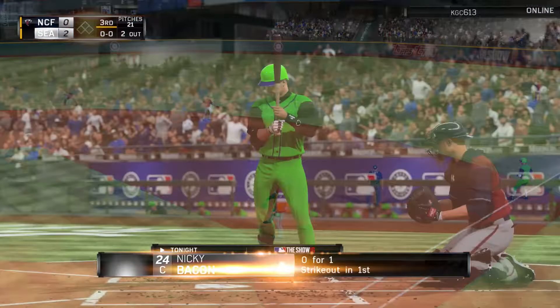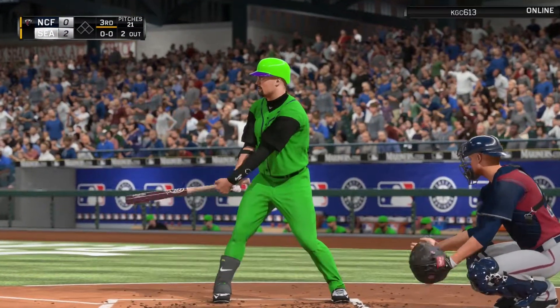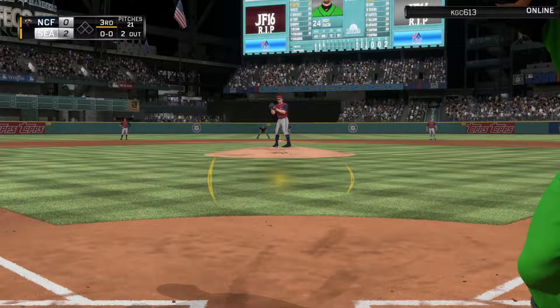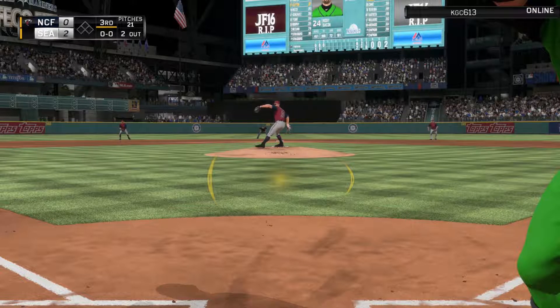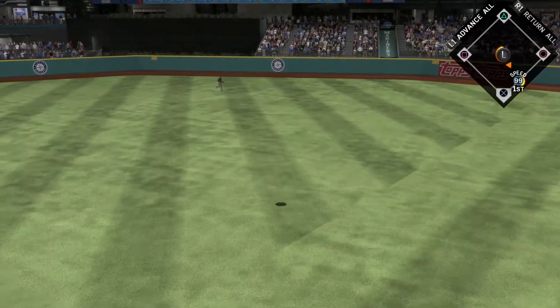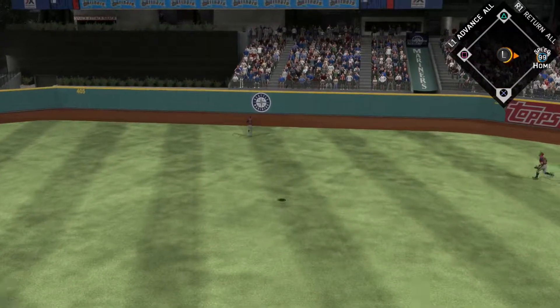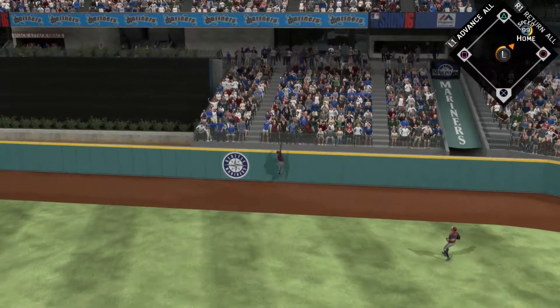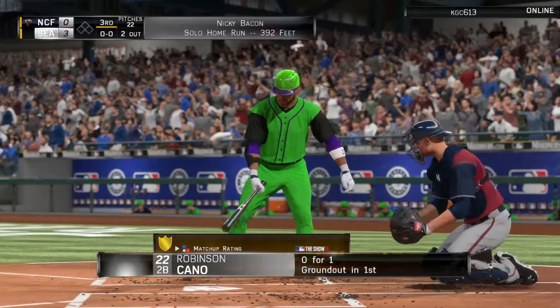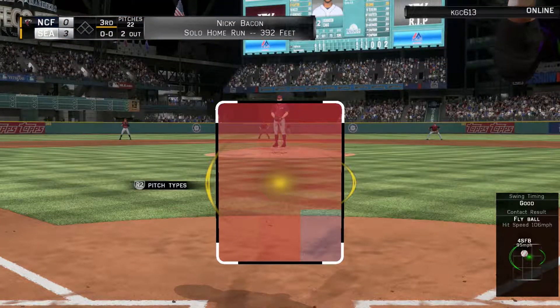I'm also thinking about quitting the Mets franchise and doing Madden Ultimate Team and Diamond Dynasty on these days — let me know what you think. But our creative player Nicky Bacon is going to hit this one deep to right-center field, looking up the center fielder — and that's going to go for a home run. That's basically going to make him quit as Kano comes up and he's going to ask for the concede. That's going to be the game.